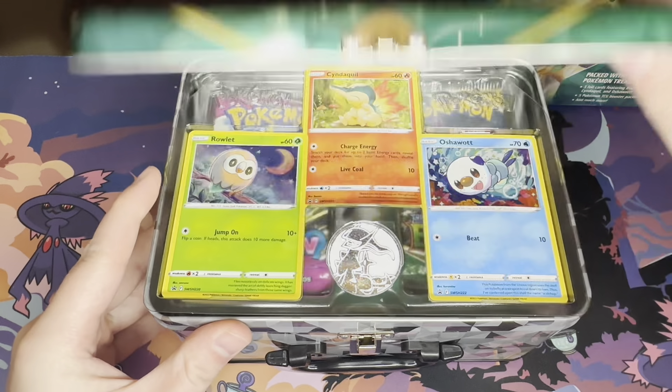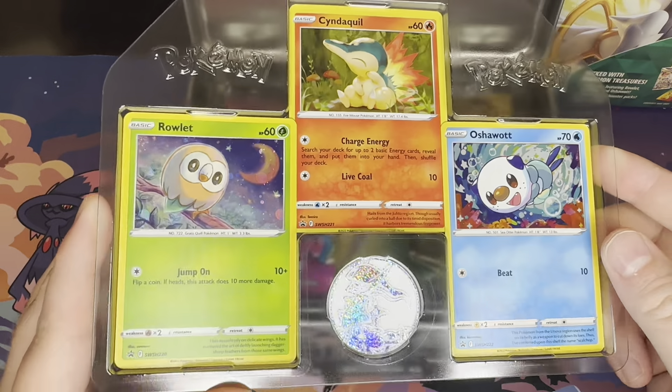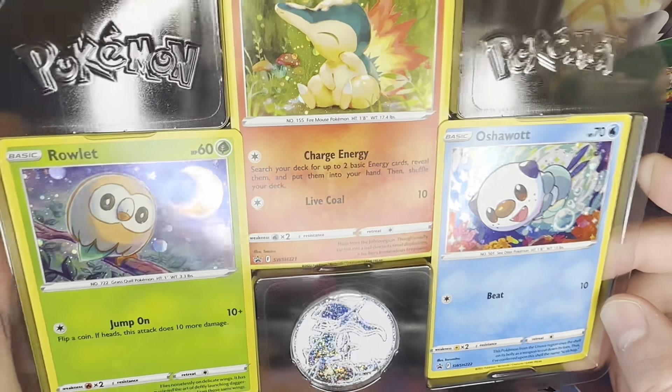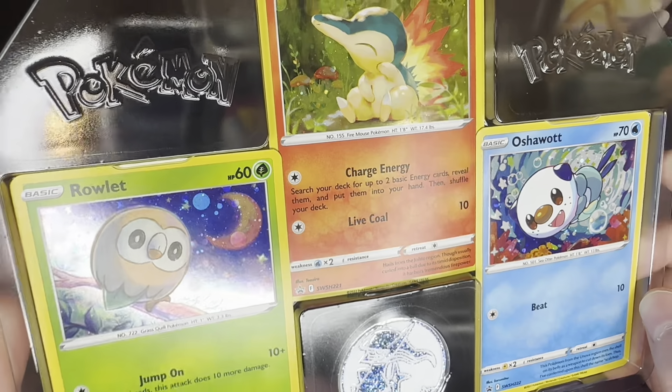Moment of truth. I love these promos. I just feel like they have a different look to them than some of the other ones we've seen. I feel like the colors are different, too. But they're beautiful. The coin is awesome, too.